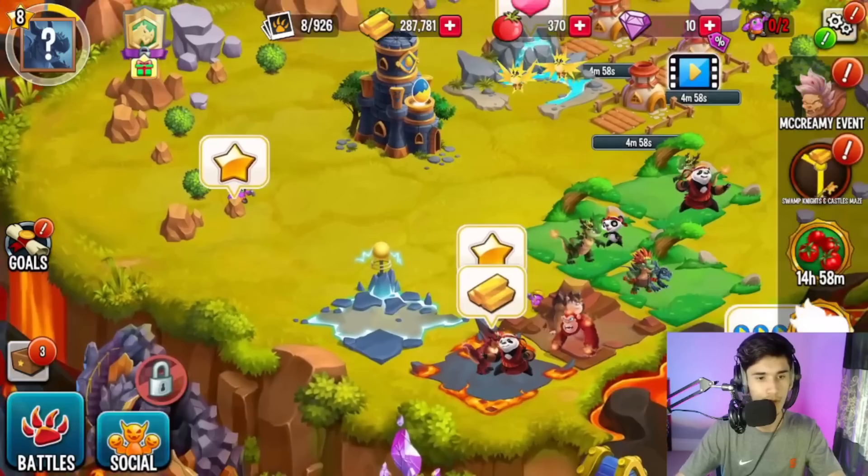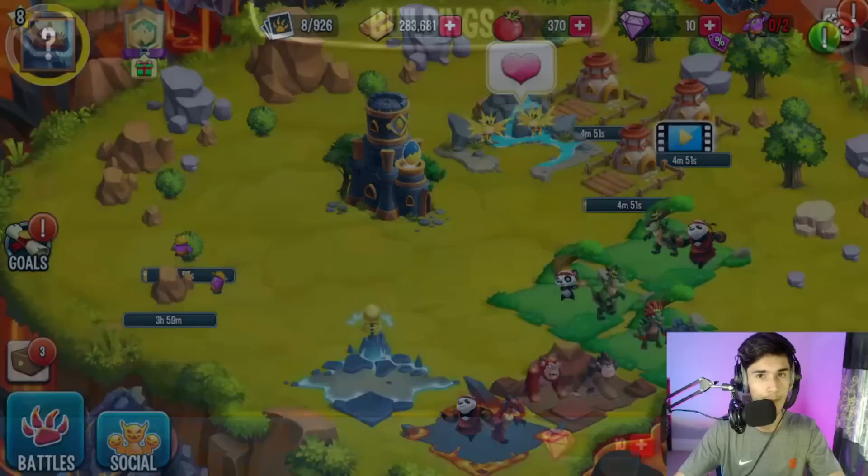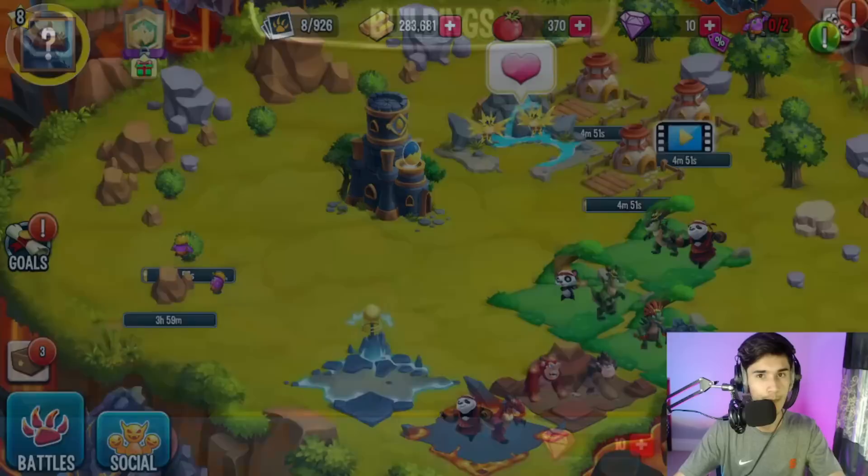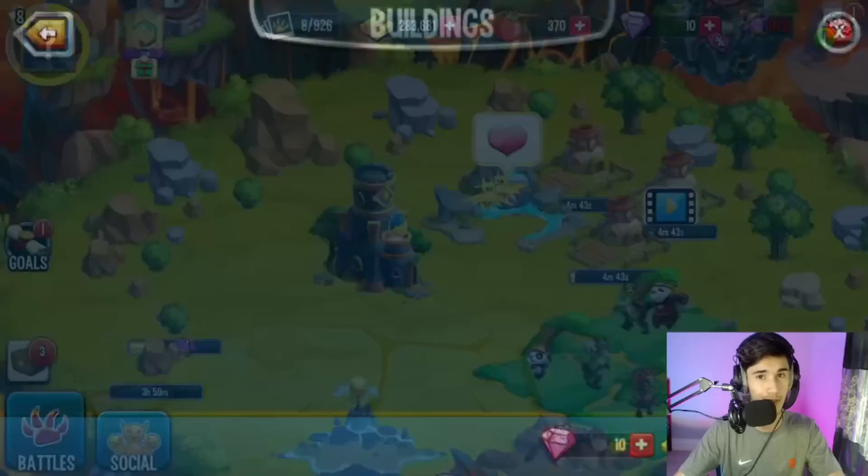So let me go ahead and collect all my food first — we're going to get some coins from it, take these obstacles, and I'll go ahead and remove more obstacles in the meantime. If we head over to our worker hut, it costs 50 gems to get a third one. Unfortunately we don't have enough gems, or else I'd probably do it.